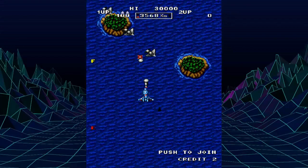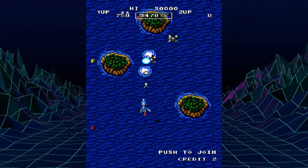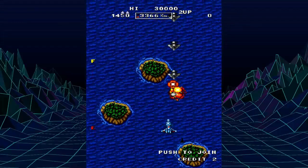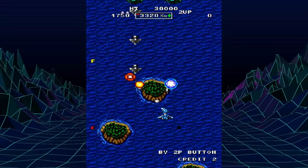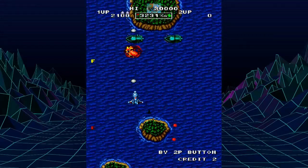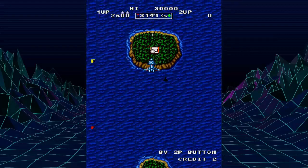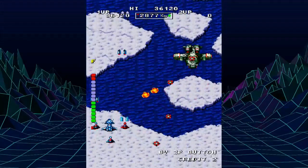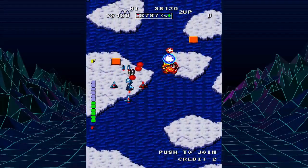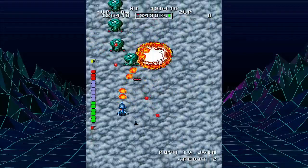This is what happens when you gut everything unconventional and interesting about Bermuda Triangle, leaving you with a bog-standard shooter with subpar graphics. The only feature that sets this apart from any other shooter is that you get to shoot in eight directions. Whoop-dee-doo! Otherwise, World Wars leaves me nothing to work with, which is worse than a game trying but failing to do something cool.